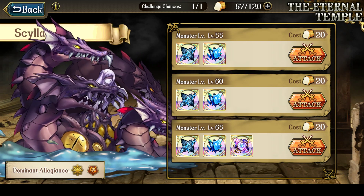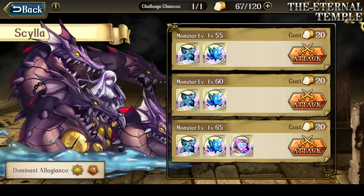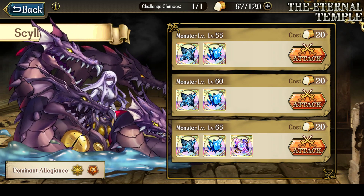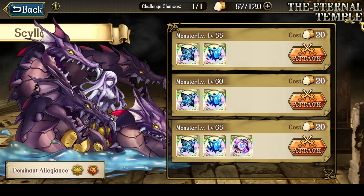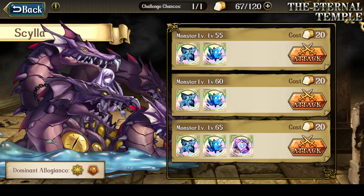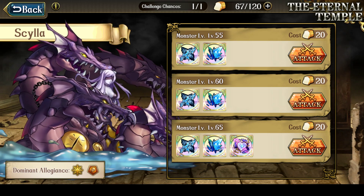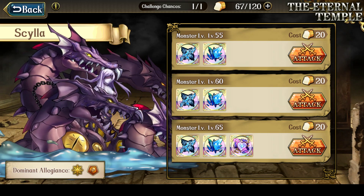Hey everyone, this is Nitro. So I first beat Scylla level 60 on May 18th, however there were some inaccuracies in what I said during that video, so I'm just recording a second version of that video. If you want to look over my party and their equipment for what I have to beat Scylla, I'll go over this near the end of the video. In the video description will be a quick link to the time where I start talking about my party.